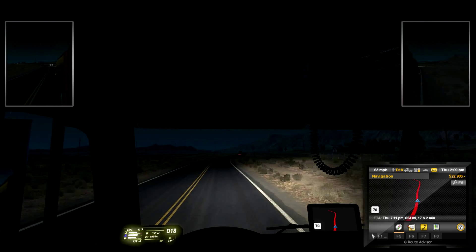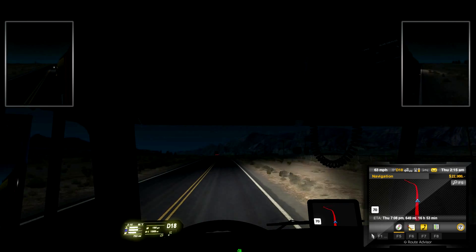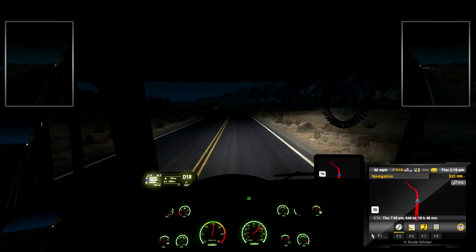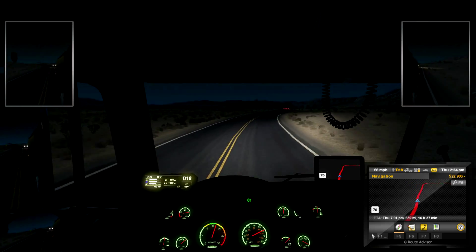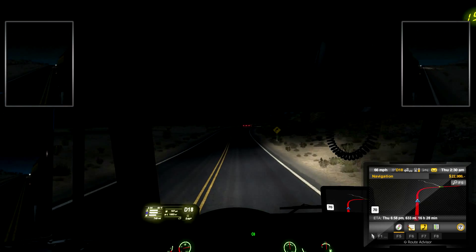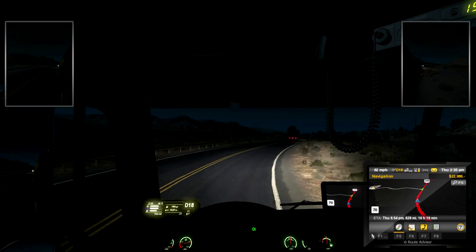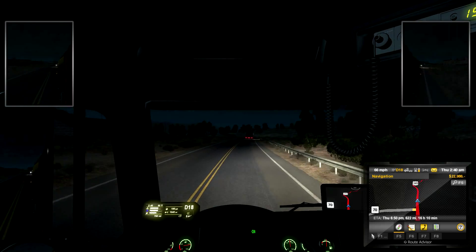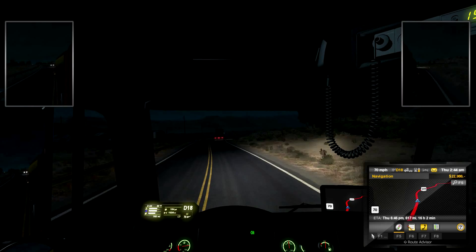Ooh, it looks like we're going to tip over there! This cab engine shouldn't have an issue — we should be good. The only little nick I have on this truck is there's no digital speedometer, which is really something you'd want to have. We're heading down basically to almost Mexico because El Centro is pretty close. I'm going to set it up to cruise here.